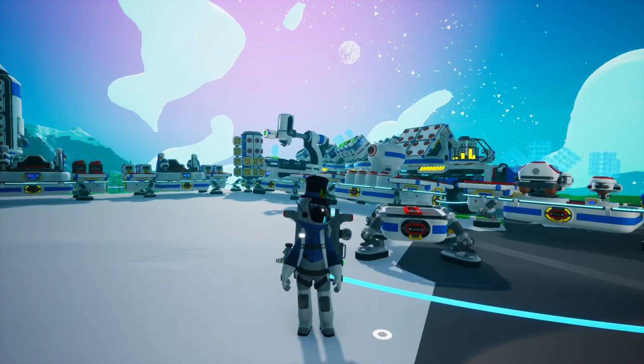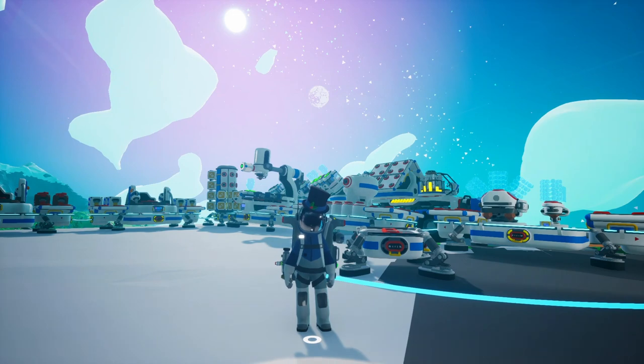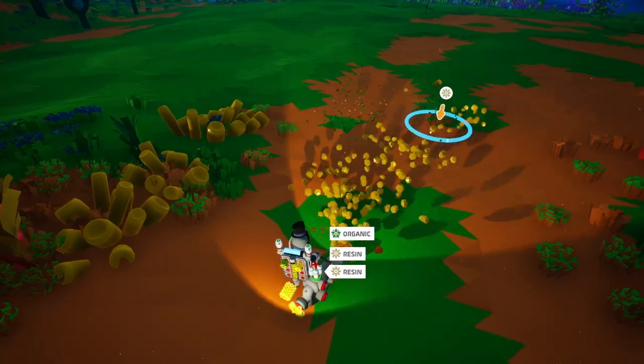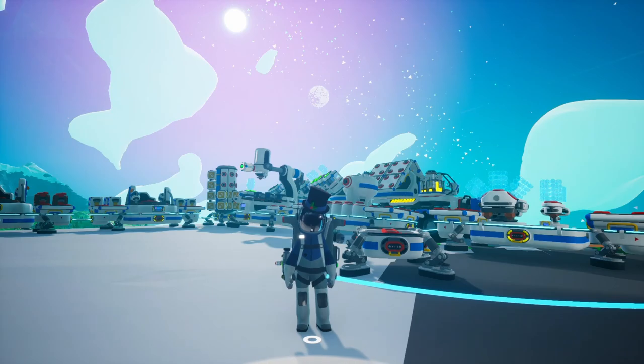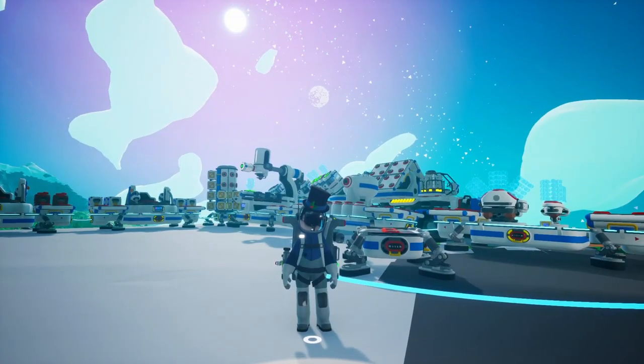You might wonder: what else are you going to do with the terrain tool if you can't mine soil? Well, you can still gather resources — it just doesn't destroy the soil around said resources, so that is what makes the inhibitor mod useful. There's also another use when combined with the terrain analyzer, which we'll get to shortly. That's all there is to say about the inhibitor mod.